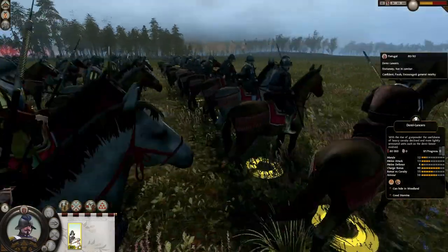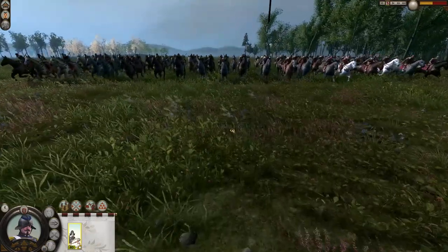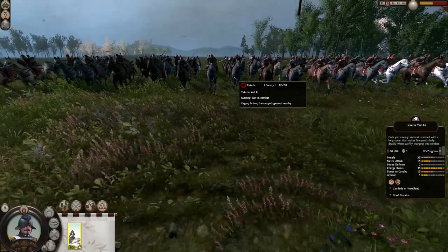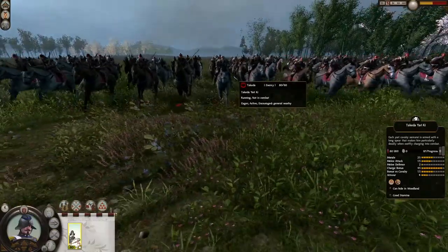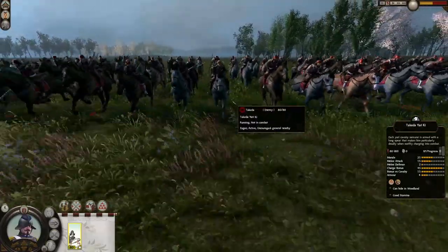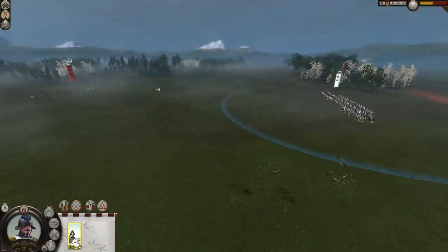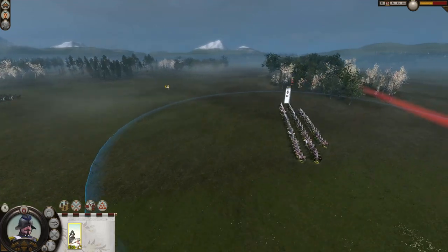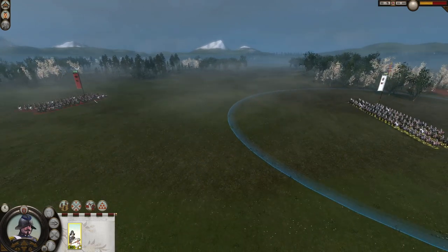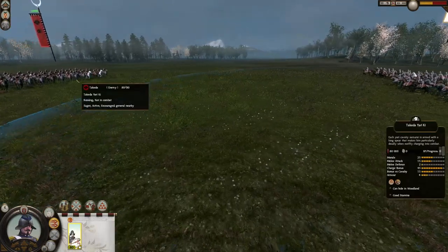Today we are fighting the Takeda clan — the superior horse clan, the superior cavalry clan of Shogun 2 Total War. We're fighting against the Takeda Yari Ki: 80 soldiers, 25 morale, 15 melee attack, 2 melee defense, 45 charge bonus, 15 bonus vs. cavalry, 4 armor, and good stamina. These are mounted Yari Samurai so they will give us a proper fight. We will not be using them in formation since they're better for infantry engagements. Let's start this battle and see which unit wins — our Demi Lancers or the Takeda Yari Ki.